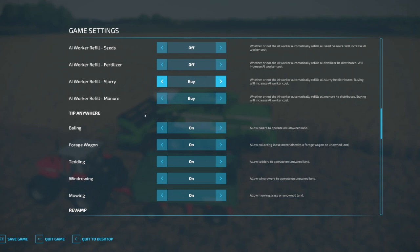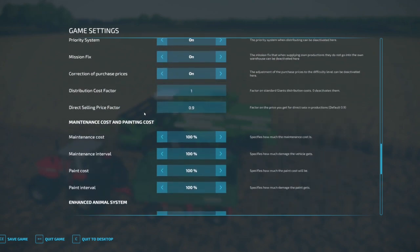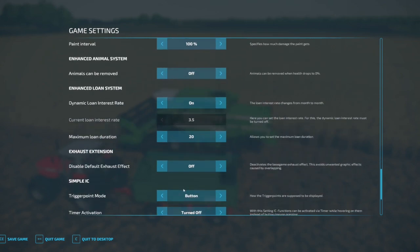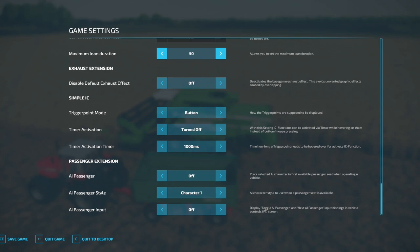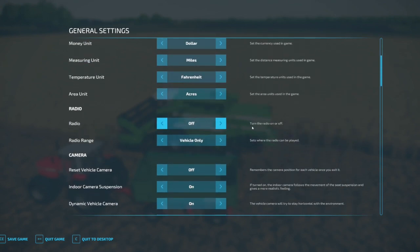Slurry and manure — most of the mods I currently have just blow right through that stuff, so it's a lot easier in my opinion to just let it by. We'll fill it up with say five liters and just let it go on its way. For the loan system, I use a mod called Dynamic Loan or Enhanced Loan System — I tend to set it to where I can take out a 50-month loan. I just leave the dynamic loan interest rate on, because why not.